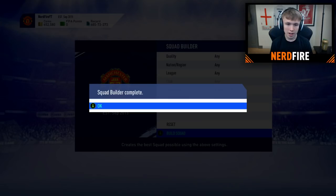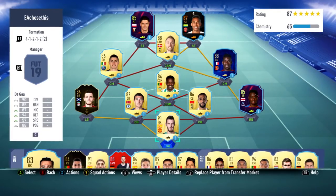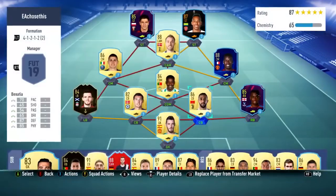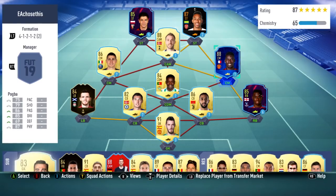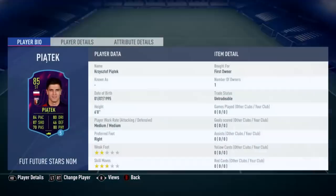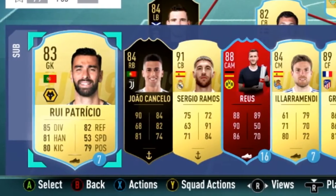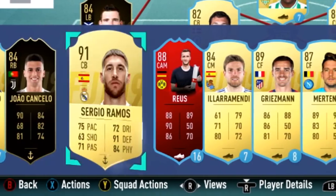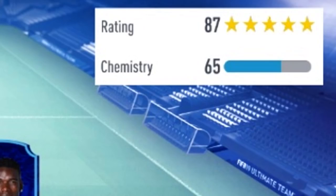We've got near enough a full loan team. We've got De Gea, Wan-Bissaka, Benazia, Christensen, Robertson, Carvalho at CDM, Verratti left CM, Pogba right CM, Eriksson as CAM, Piatek left striker, and Aubameyang right striker. On the bench we've got Patricio, Cancelo, Ramos, Reus, a Player of the Month, Illarramendi, Griezmann, and Mertens. Ronaldo is on the reserves. Chemistry is 65 - this is gonna be fun!